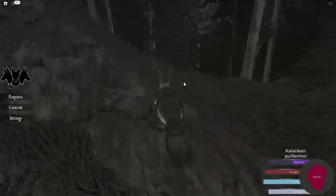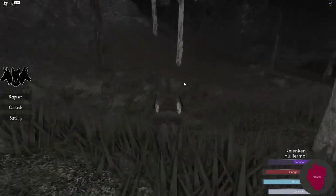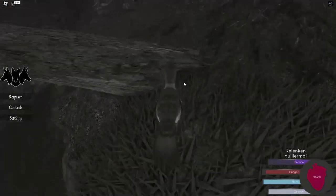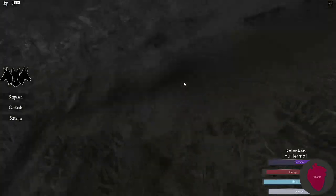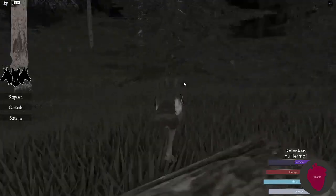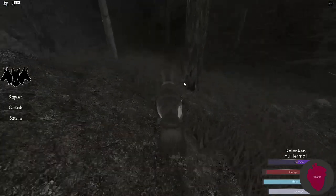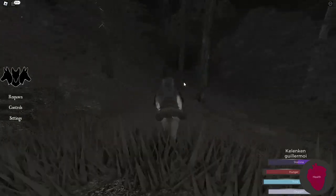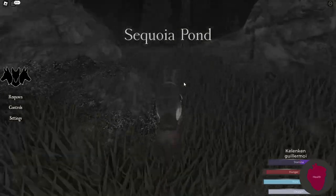It's difficult to navigate through these trees as a Kellen Ken because you're very large. Just about ran into that ravine, and I can't see because I'm in a tree. I'm going to cross this log here — hopefully it doesn't throw me into the ravine. There we go, I was a little bit too close. Let's head down this way — Sequoia Pond.